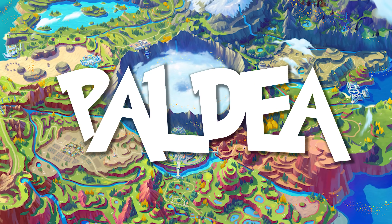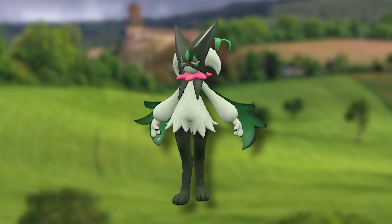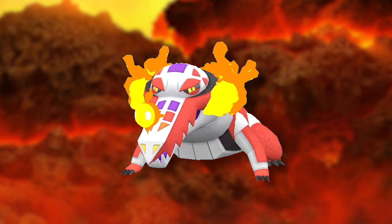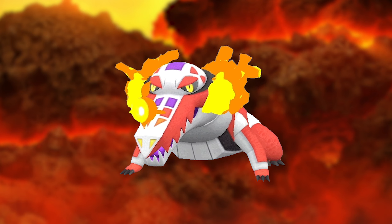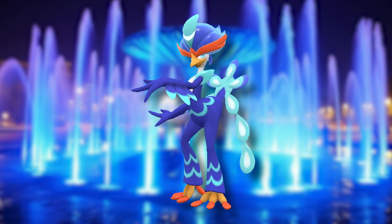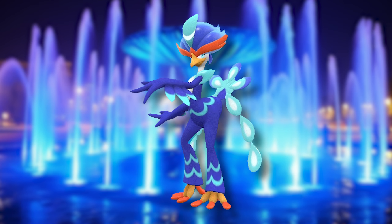Now for the final stages of Paldea, we have Meow's Corrada, who has gotten a full mask and now has two big grassy petals on her back. We have Skeledirge, who is now a complete fiery crocodile with a typical long snout and a cute fiery bird at the end of it. And we have Quaquavel, who has evolved into a fully-fledged dancer with some watery elements that perfectly mimic clothes.